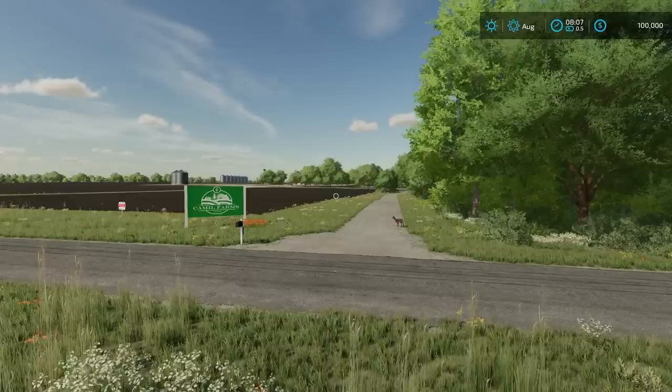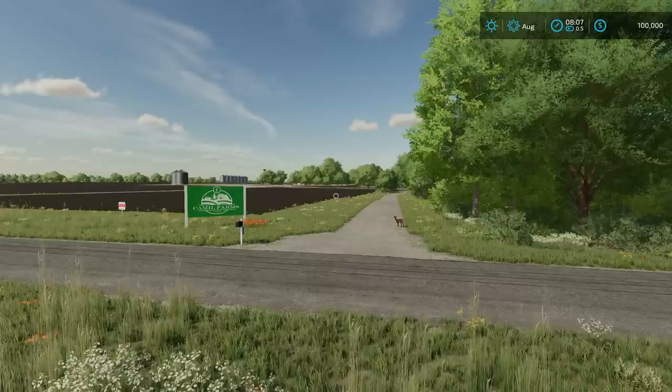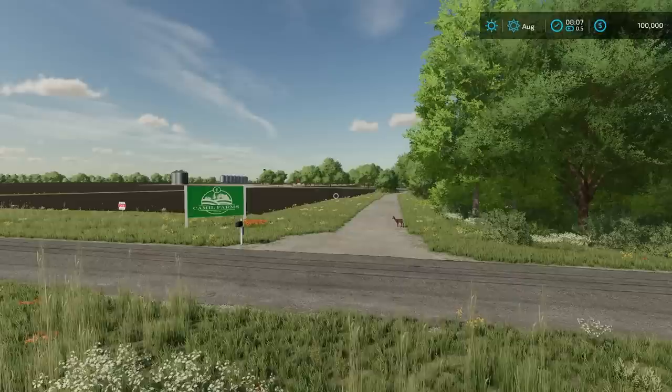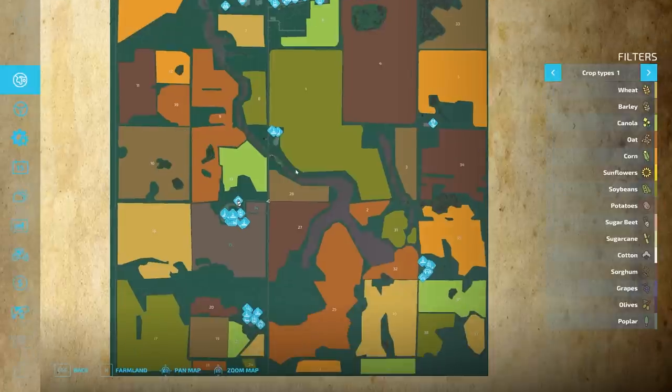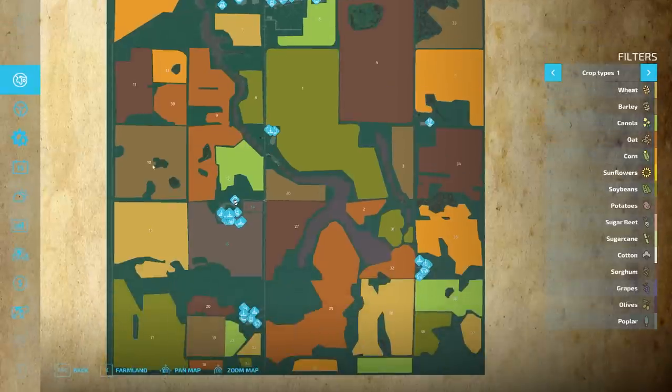Hello and welcome to Cutterc Farms. Today we're going to be taking a look at a new map by Camille Mapping. This is Shellbrook Creek Saskatchewan. This is a 4x map. If we hop into the PDA here you can see we've got quite a bit of land here and all of the fields are somewhat irregularly shaped. We've got a lot of wet spots and waterways and things like that in the fields.